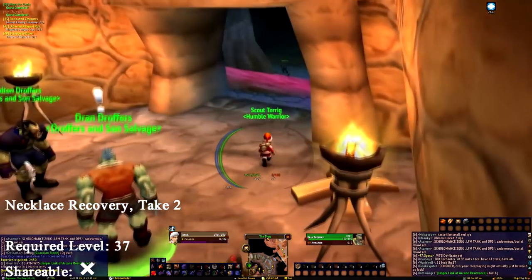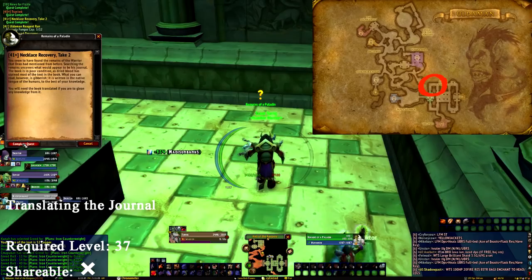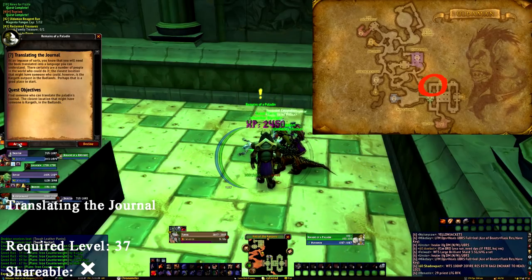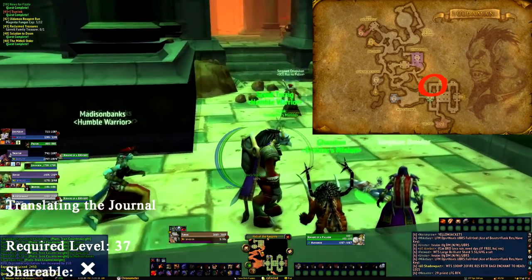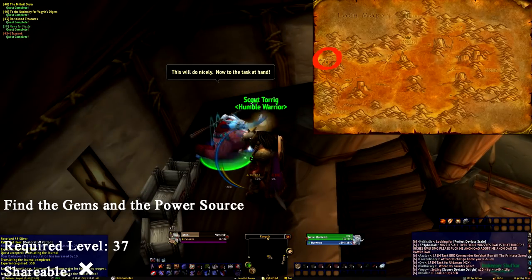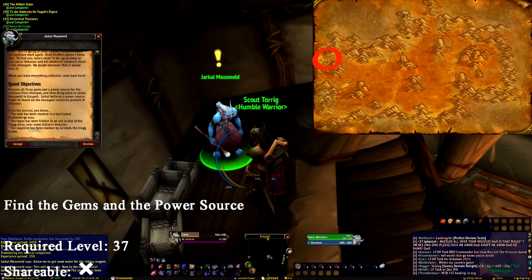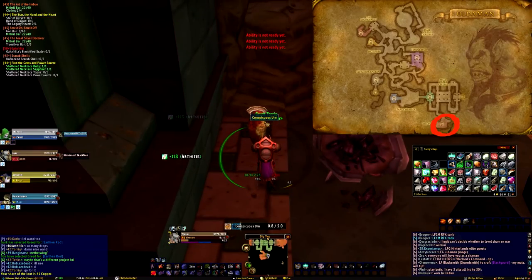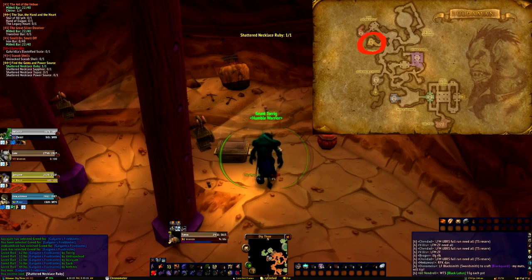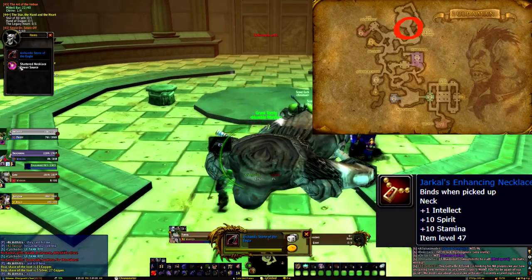Upon returning to Dran, he will offer us Necklace Recovery Take 2. This quest requires you to return to Uldeman and speak with a deceased paladin who will give you a journal. We return the journal to Jarkal Mossmeld in Kargoth, who gives us the next quest to find the gems in the power source, requiring us to collect 3 various gems found throughout Uldeman and finally a power source from the last boss, Arcadis. Upon completion, we return to Dran Draugr's in Orgrimmar who will give us a fairly good necklace.